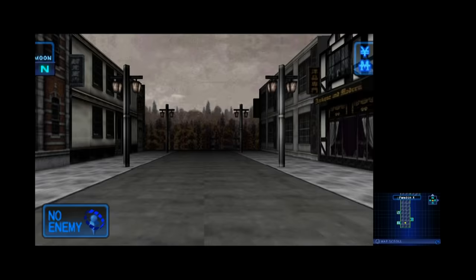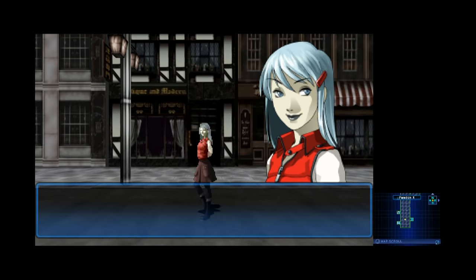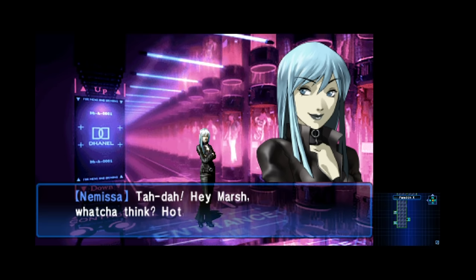Instead of some kind of terrifying shit waiting for us on the other side, we actually just end up going shopping for a minute. Nemissa decides that her current clothes are awful and tacky, and decides to buy some new ones in here. This is where she ends up getting that iconic outfit, which looks cool as hell.